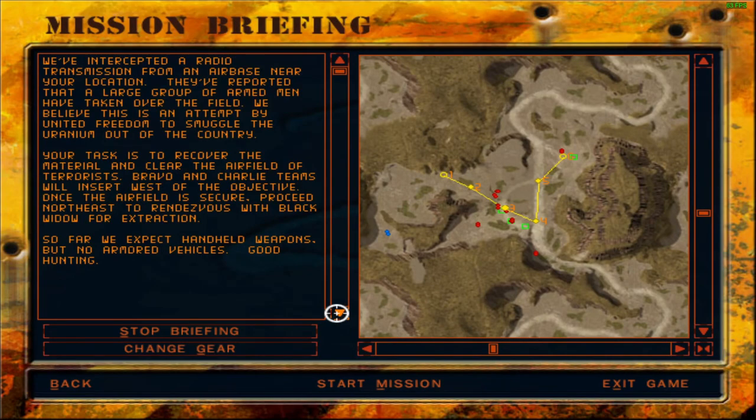We've intercepted a radio transmission from an airbase near your location. They've reported that a large group of armed men have taken over the field. We believe this is an attempt by United Freedom to smuggle the uranium out of the country. Your task is to recover the material and clear the airfield of terrorists. Bravo and Charlie teams will insert west of the objective. Once the airfield is secure, proceed northeast to rendezvous with Black Widow for extraction. So far we expect handheld weapons but no armored vehicles. Good hunting.